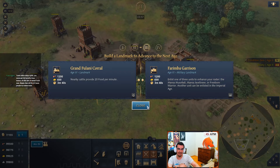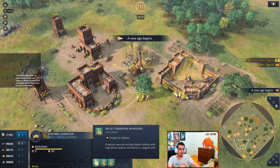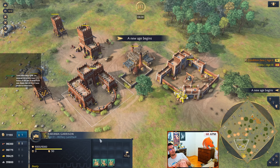What's the other change? The other change is Farimba Garrison. Farimba initially used to be meta with Malian, then it was Cowboom, and now I think it might be back to Farimba.